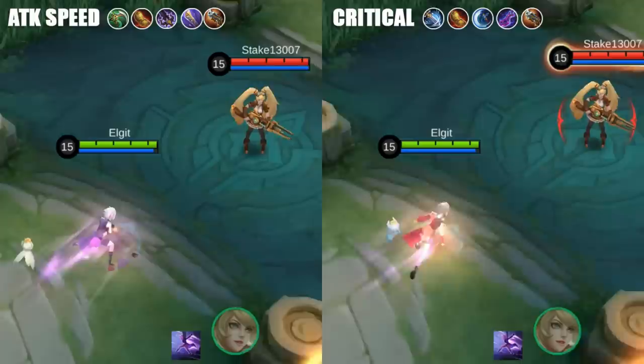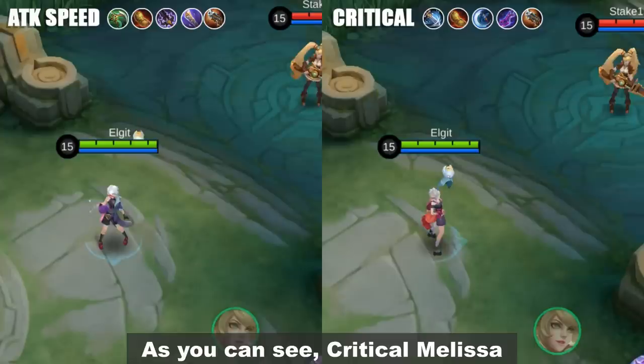However, we have a slightly different result when they attack with their skills. As you can see, the critical Melissa can kill Layla slightly faster when using their first skill first.